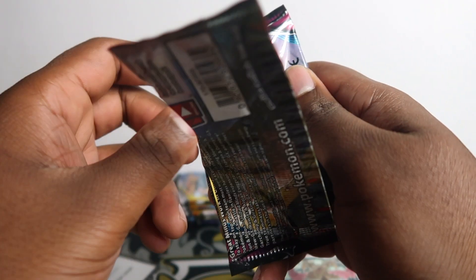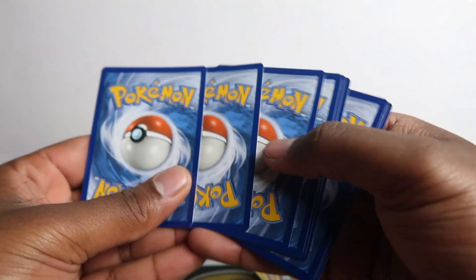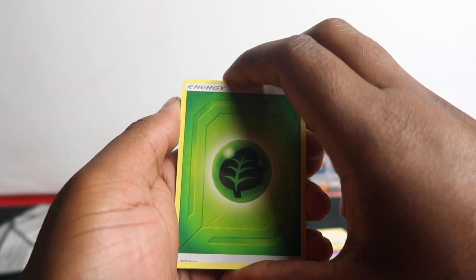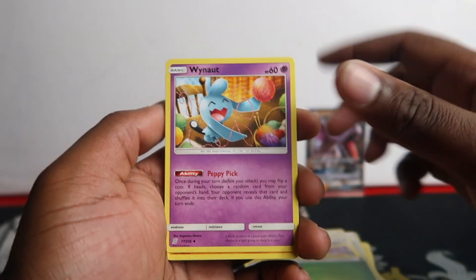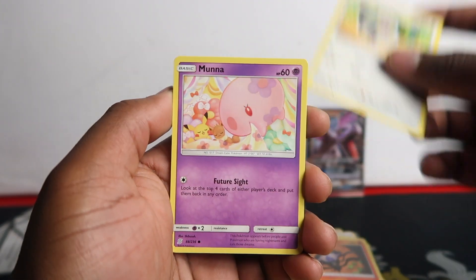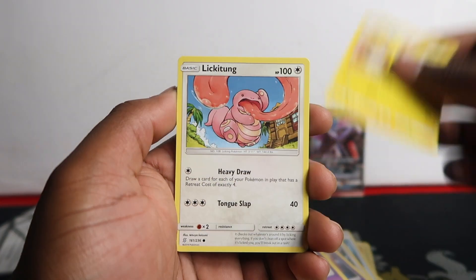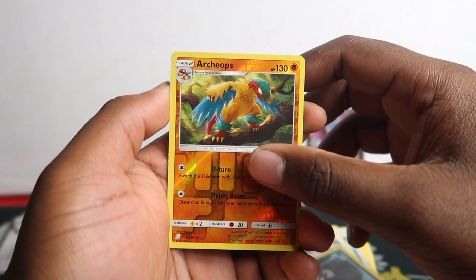I've got loads left to open - right next to me I have eight Crimson Invasions, eight Ancient Origins, 15 Solar Shields, and 40 Cosmic Eclipse left to open. We'll split everything down into videos. From this pack: Pete by the Moon, Pikachu, Lickitung, Purrloin, Archeops, reverse and regular rare. Nothing good in that pack either. Now onto Cosmic Eclipse - three of those.